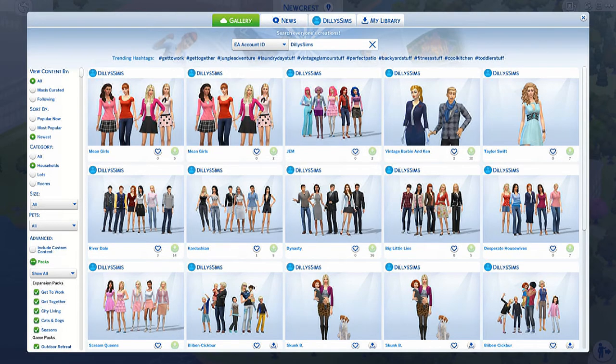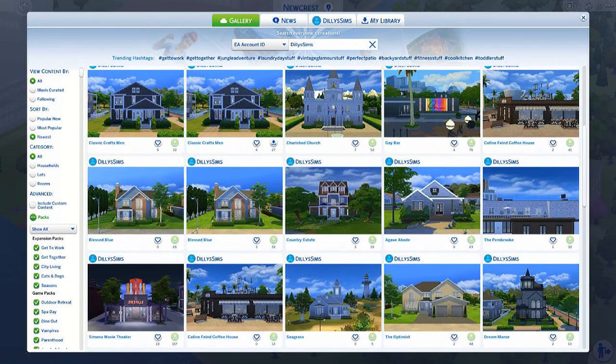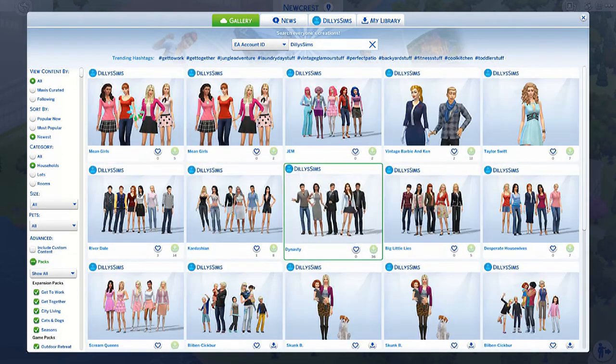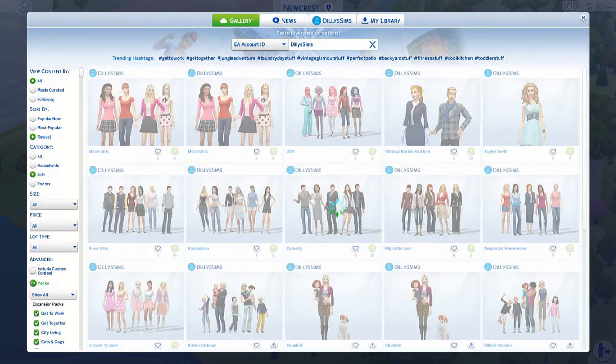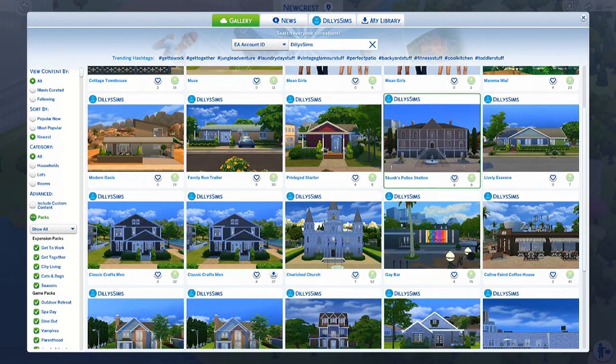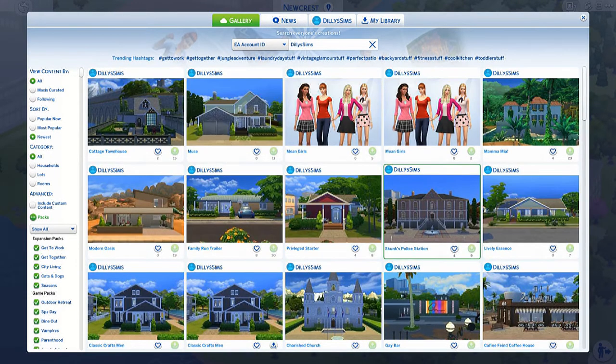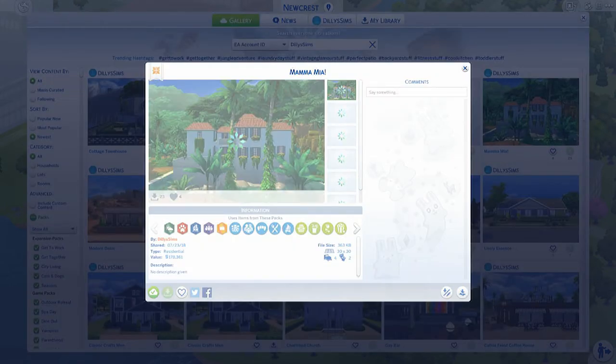All of my creations will be here. You can also search by households, lots — and I don't think I have any rooms. Oh yeah, I've got a whole lot. Oh, there's a tiger! People are getting really creative with the Kratos pet thing, doing really good jobs. Anyway, let's say you want to download something. Which one do I like? I like Mamma Mia — Mamma Mia's a good one.